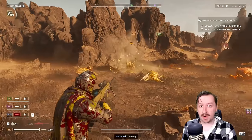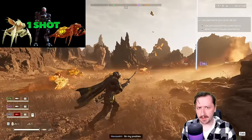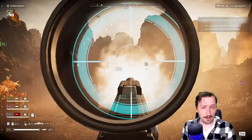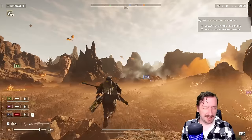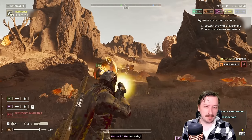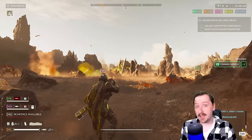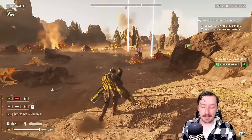The Anti-Material Rifle does quite high damage per shot — it's able to one-shot body shot quite a lot of the smaller enemies. Any of the bots and any of the small bugs, you're going to be able to one-shot body shot them. The AMR also technically has splash damage, since it counts as explosive damage on hit, so this can help hit multiple enemies, sort of. It can also pierce through multiple enemies too.